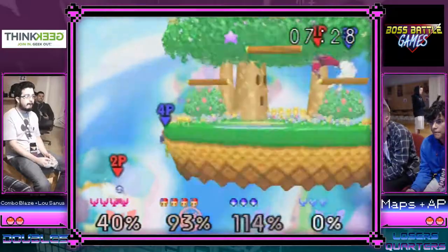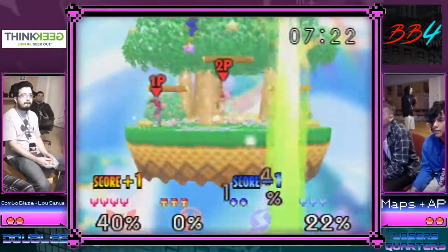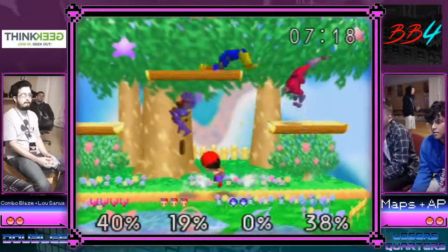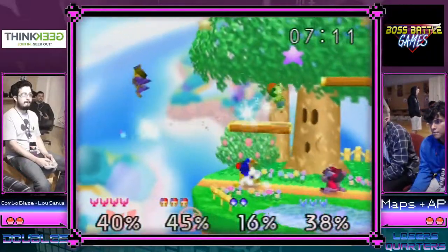I like that slide off — good by AP. Get the down air — nice. Combo will — nice DI from maps, DI down and through the forward air. Maps is moving — I like where maps is moving. That usually means he's confident. AP getting those grabs usually means he's confident too.